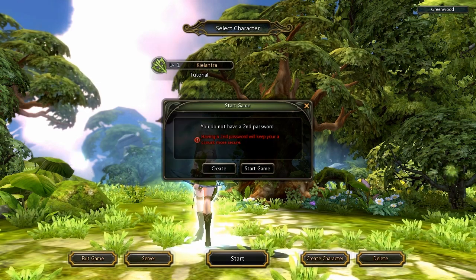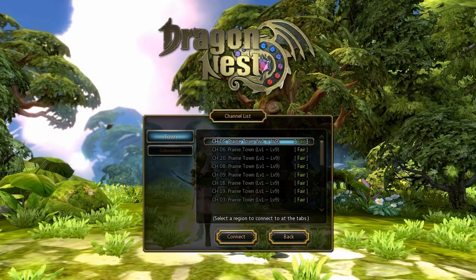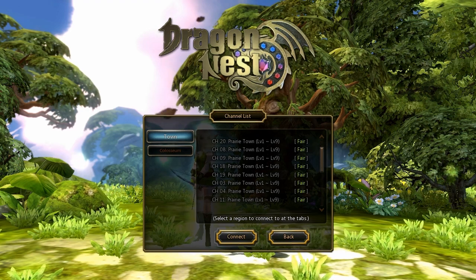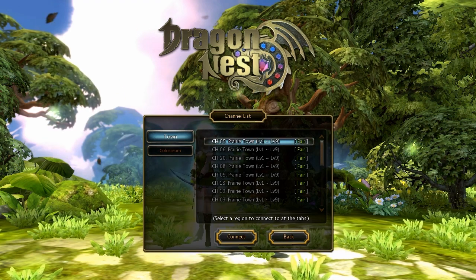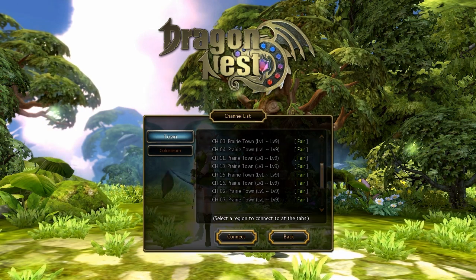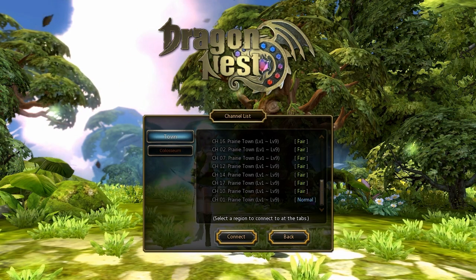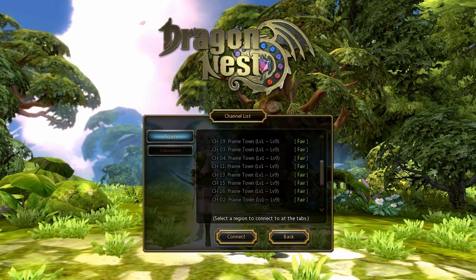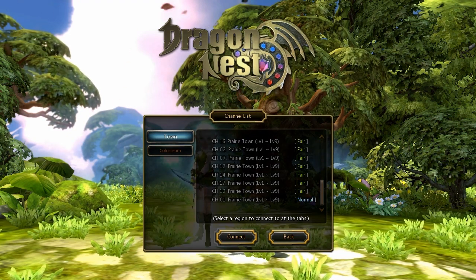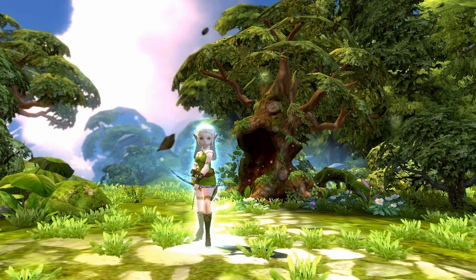It's saying I do not have a second password. It's giving me a number of channel lists. Which channel are you on, Heb? I'm playing today with Heb, and apparently he's on channel 14, which is kind of like different servers. Let's see if I can find 14. There it is, found it. Let's just wait for it to connect.